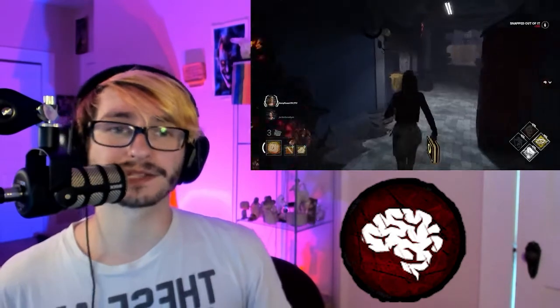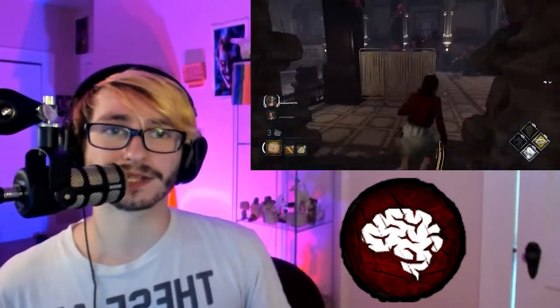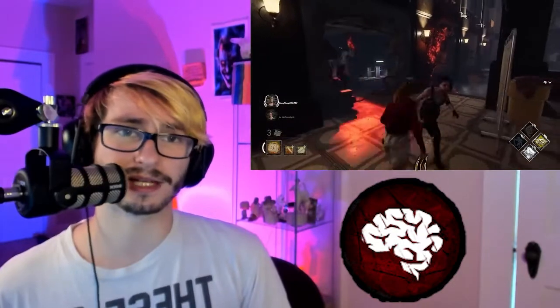Madness tier two spawns illusionary doctors — fake doctors that jump scare survivors and potentially push them off of areas. In Madness tier three, the doctor can actually see the survivor's fake doctors. In order to get out of Madness tier three, you have to do the Snap Out Of It action — there are skill checks going backward and popping up anywhere on the screen. Now we're out of madness. We're going back to get Madness again because we didn't see the illusionary doctors yet.